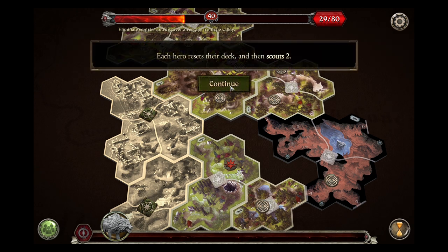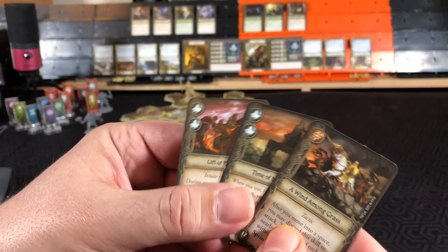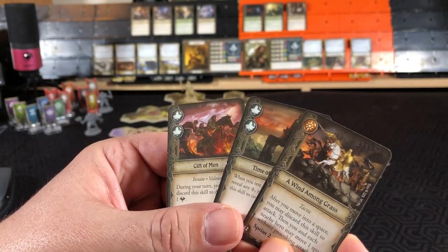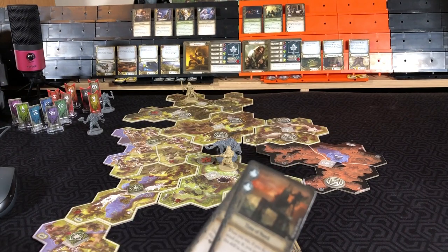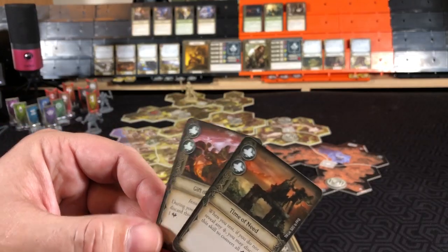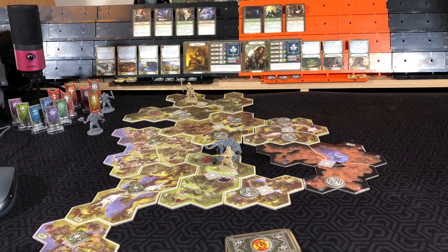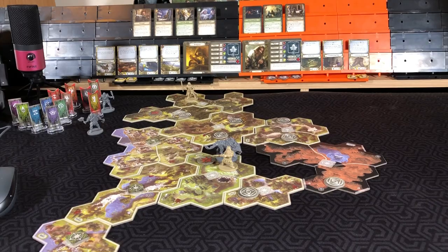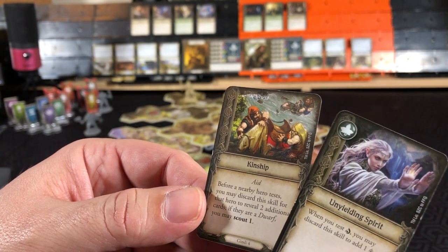Rally phase — each hero resets their deck and scouts two. Starting with Aragorn, he will scout three. There's nothing up there with him, so he will put Windfall on grass on top of his deck for a success. We will prep Gift of Men, but we're already at four — at its limit — so this card will be discarded and put on the bottom of the deck. For Gimli, he's not going to be near anyone for a while, so we will prep Spirit and put this on the bottom of our deck.